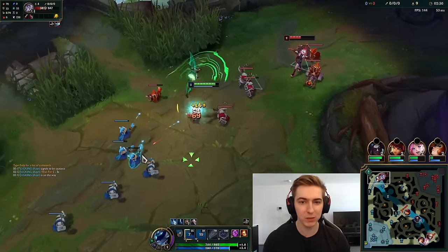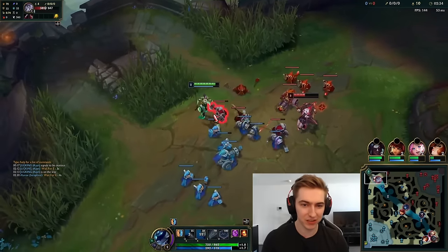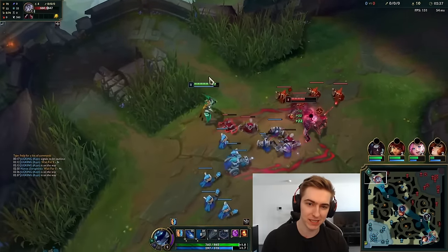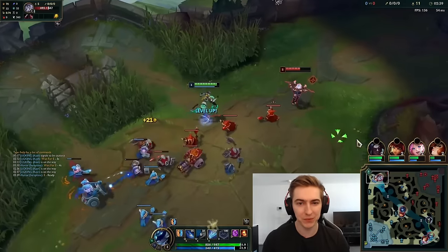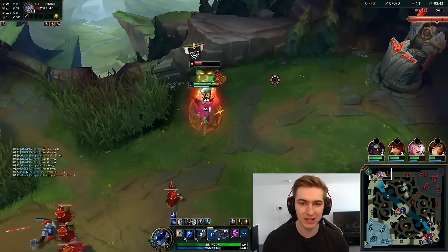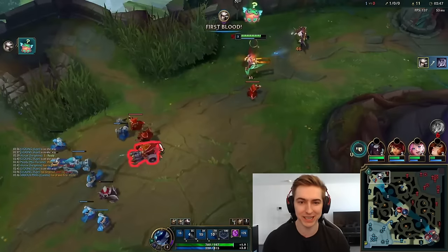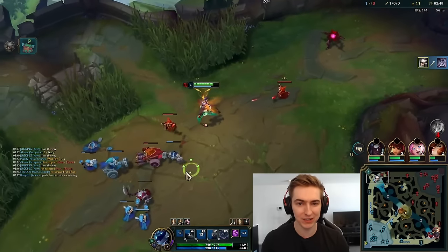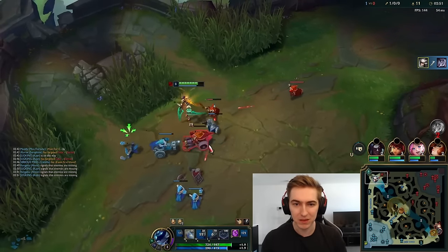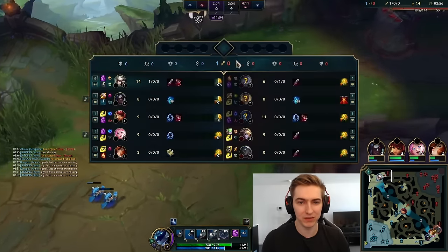For blue side, it's ideal to pick your top laner at 4-5 alongside your mid laner if you can. If you pick at slot 2-3 on blue side, the enemy top can counter you, and then their mid laner can counterpick your mid laner too — so both of you get countered and your topside is very weak. If you pick at the same time as your mid laner at slots 4-5, that's going to be avoided.